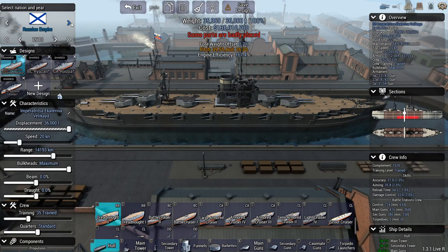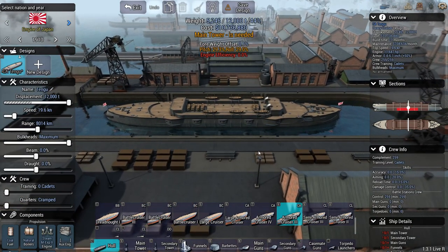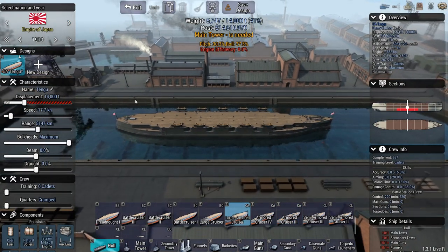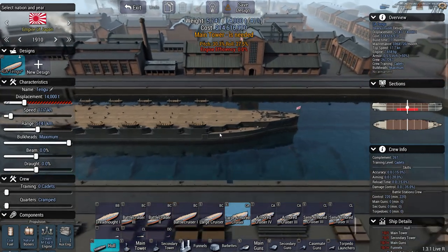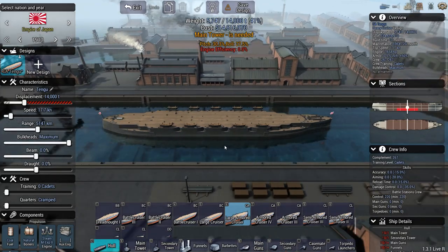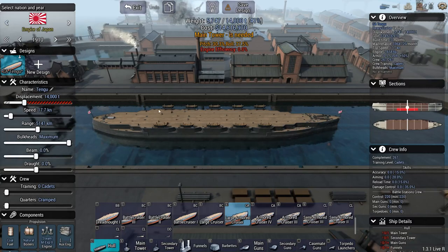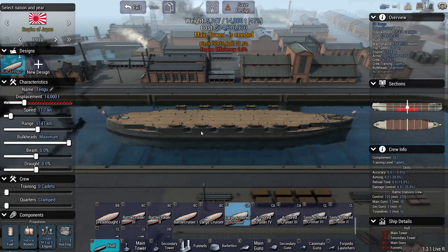For the Japanese nation as an AI-controlled nation, I'm just gonna design ships that are more or less like the ships I used when playing as Japan in that campaign. I think it would be fun to fight kind of against my own ships.